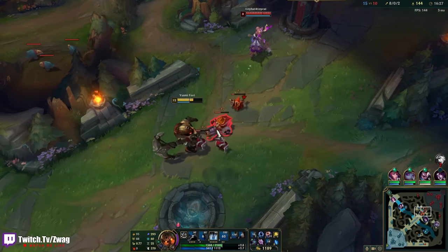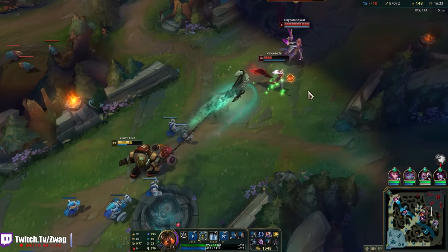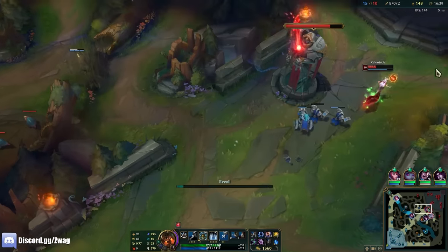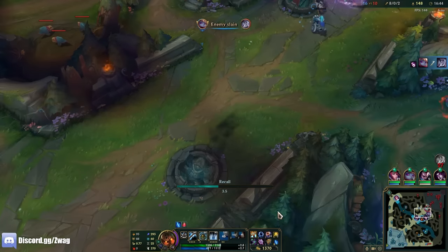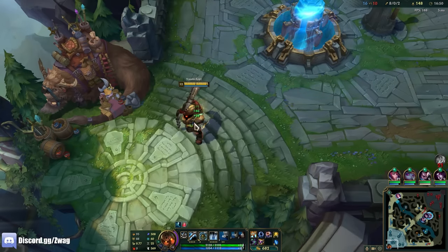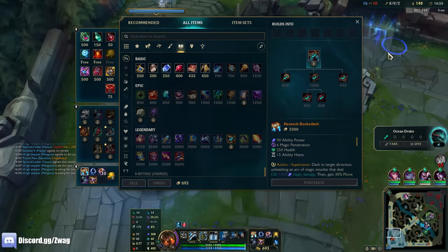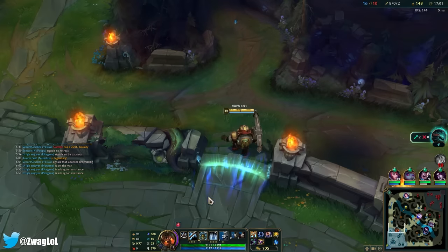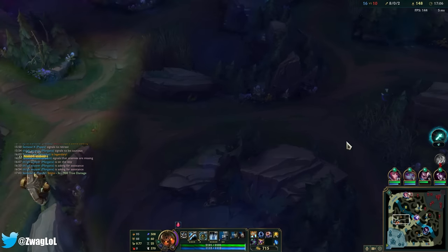I shouldn't have ulted — I just saw Karma there and already made up my mind. I'm going to back up — there's probably going to be a stray Ashe arrow coming down mid. Lich Bane is really nice for that W auto reset, because if you land the hook you do get a free auto attack. You at least get one auto attack. If you do the auto attack reset right, you can get two.